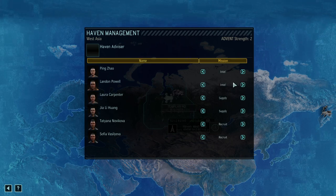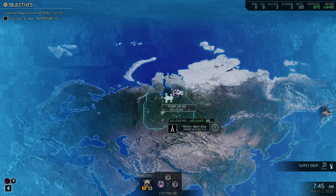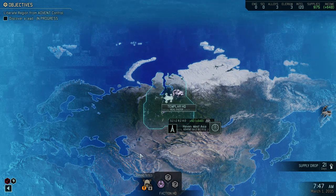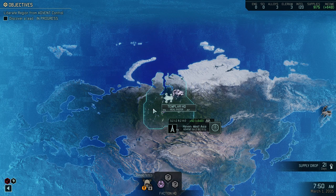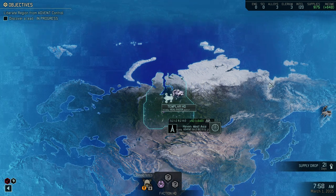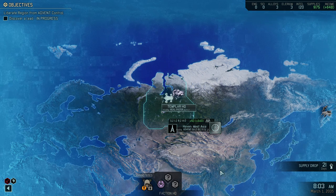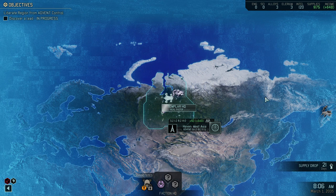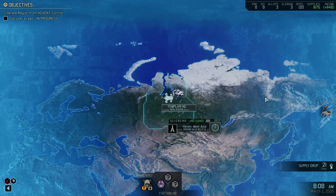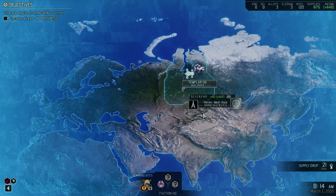Once an area is liberated, switch to supply, because liberated areas have a massive multiplier for supplies. You will get an abundance of money — with 12 resistance operatives all on supply and an engineer Haven Advisor if you can spare one, you will be relatively rich. From time to time you can switch back to Intel to double-check if your area is being invaded. Note that only areas adjacent to a hostile area can be invaded, so if you have fully surrounded an area, you can safely put it on supply for a steady stream of money.